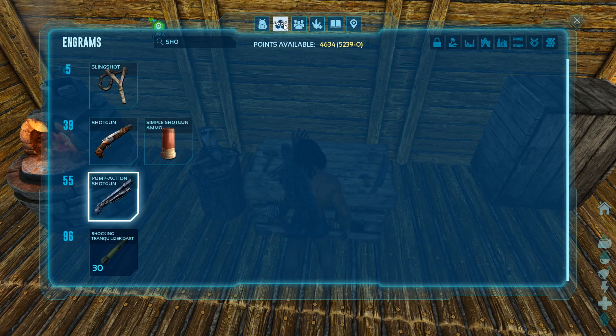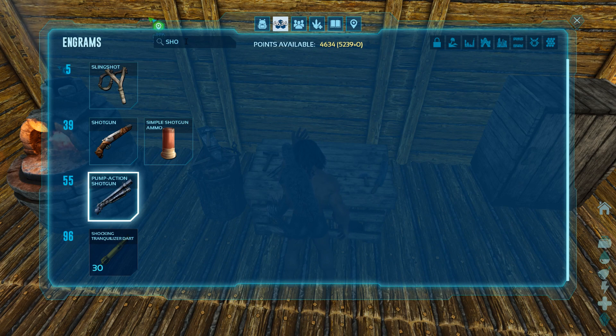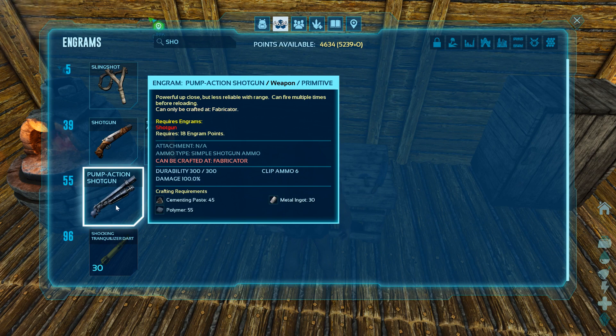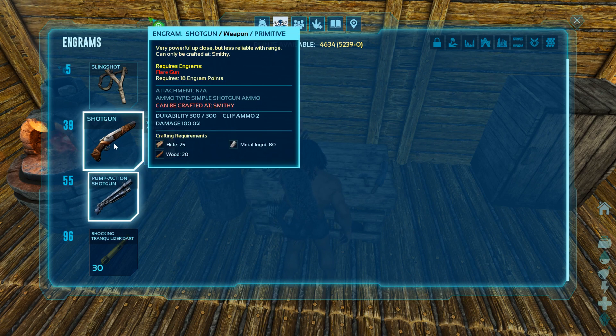We're leveled up pretty good — we only need to be at level 55 for that, so why isn't it coming up? We need cementing paste and polymer. We definitely need those beaver dams, and we need to get some birds for polymer. That's why we don't have this stuff. For now we'll take the regular shotgun — that'll work.